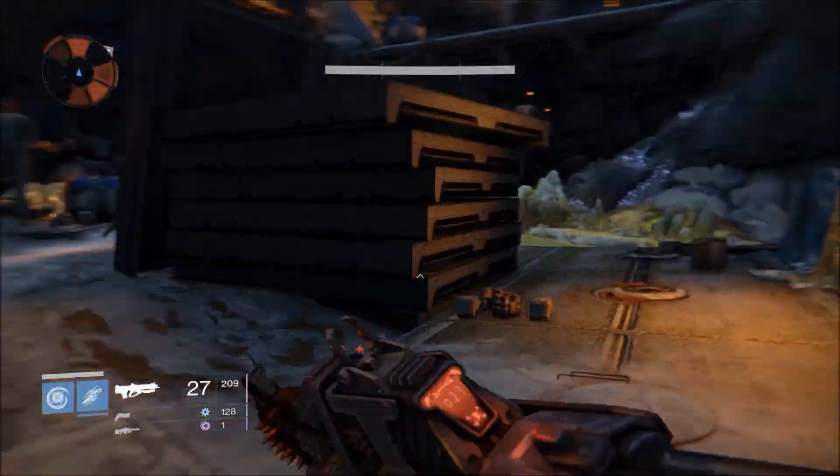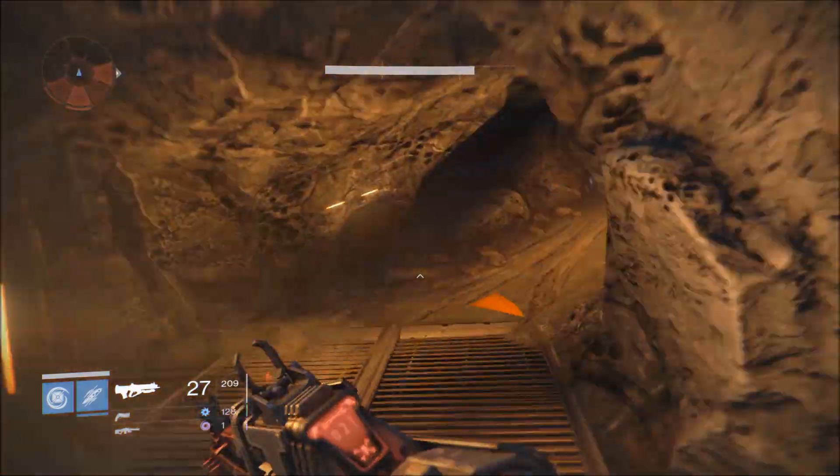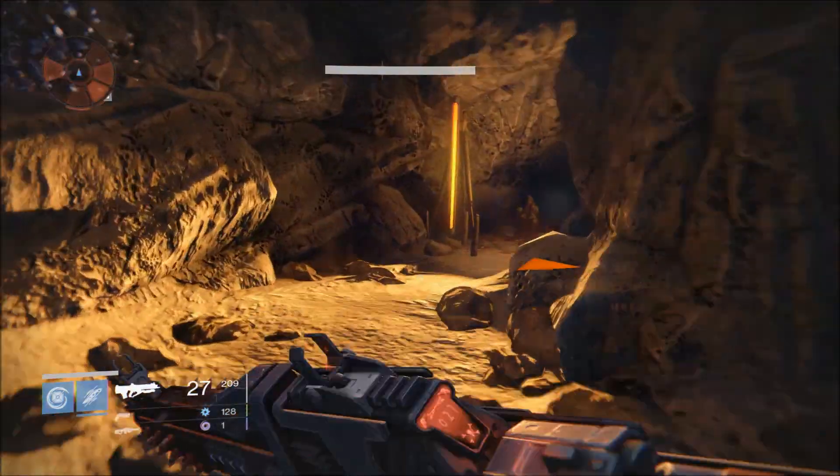Make your way up the structure, passing the Fallen's destroyed walker. Carry on going, take a sharp right until you reach the Cinders.